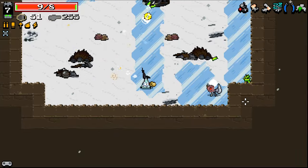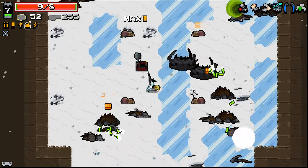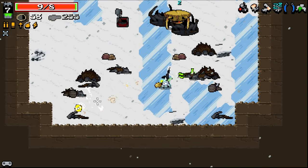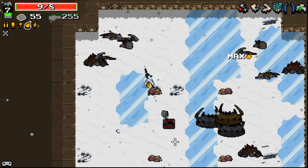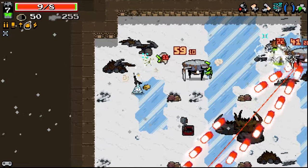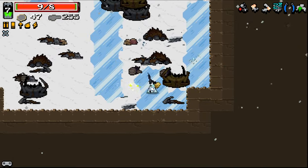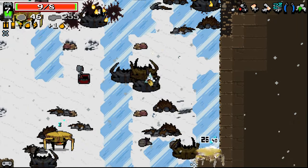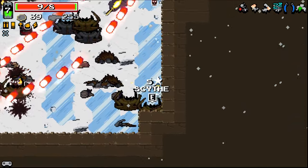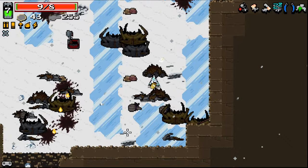We are at the point now where things aren't dying instantly, which I knew the time would come. What weapon did we get here? Spiral slash. Even those big guys, able to wreck them. The fact that we can reach across basically the whole room with this is very, very nice. And we're two-shotting these guys too, which is not what I expected to see. Very good stuff.